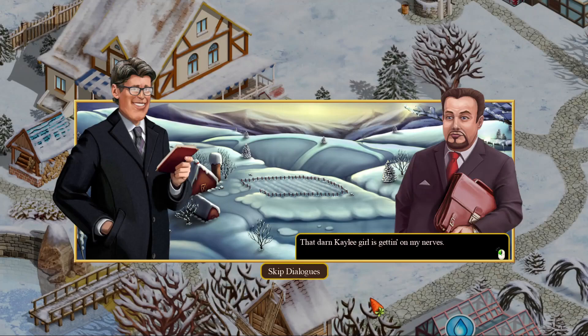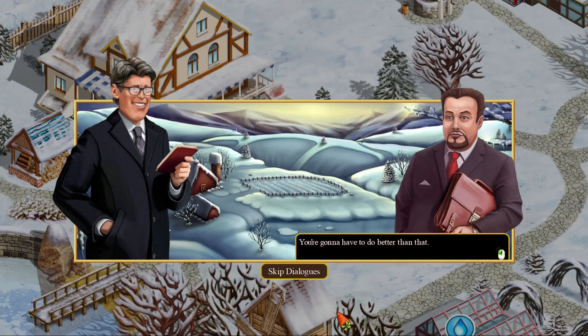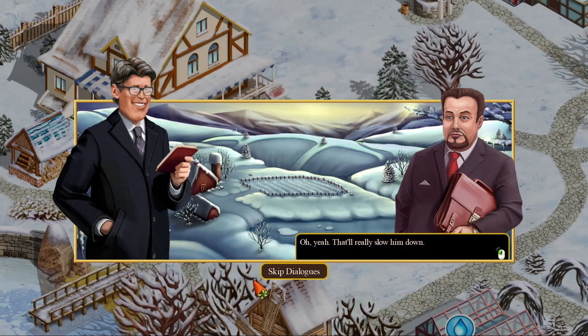That darn Kaylee girl is getting on my nerves. Apparently, she found some loophole in the RERA Act, making my life difficult. How am I supposed to steal this land that's rightly mine with her snooping around everywhere? If my bank is going to be funding this oil dig, I could certainly make things tough for Floyd and Dahlia — charge extra ATM fees. You're going to have to do better than that. Delay his new checks from being shipped. That'll really slow him down.